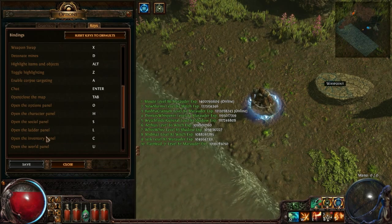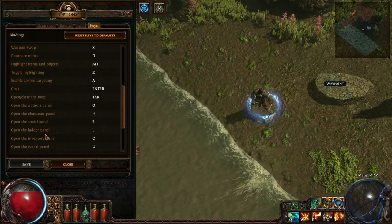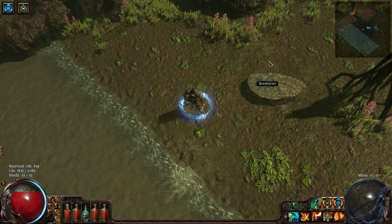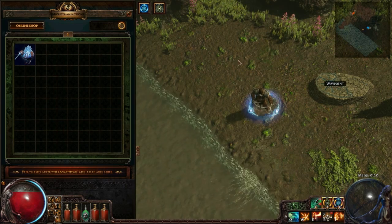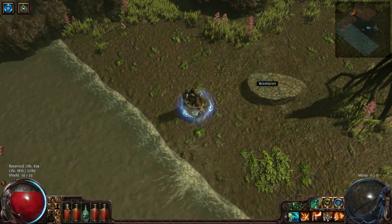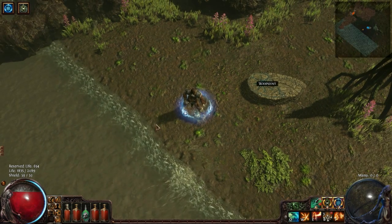The inventory panel was on I — I changed it to C, because C is easier to reach than I, which is all the way across the keyboard. The world panel is U — it just opens up a map you don't use too often, so I keep it on U. You could change it to M for map, but M also brings up your microtransaction stash, so you'd have to move that elsewhere. Passive skill tree is P — the big skill forest — and I think that's good because you only go there when you gain a level.